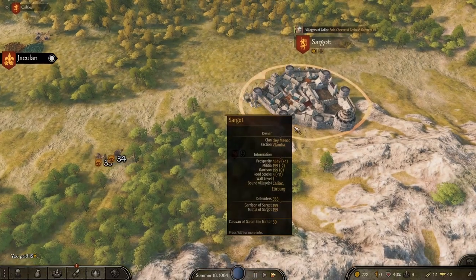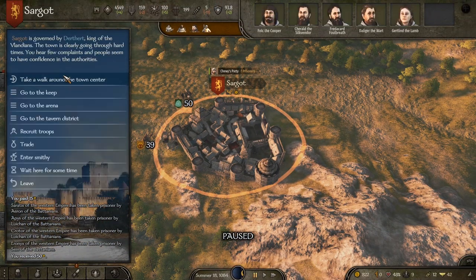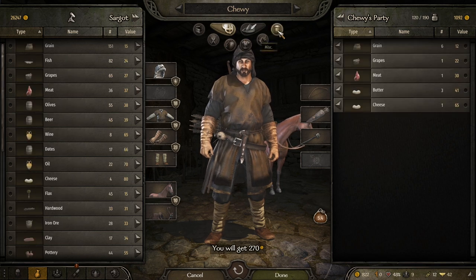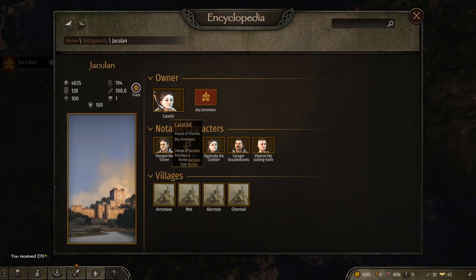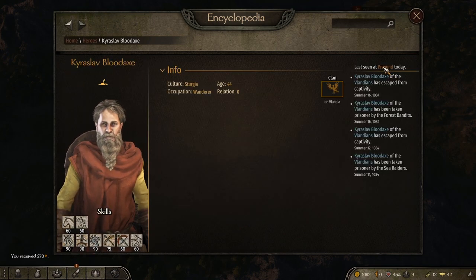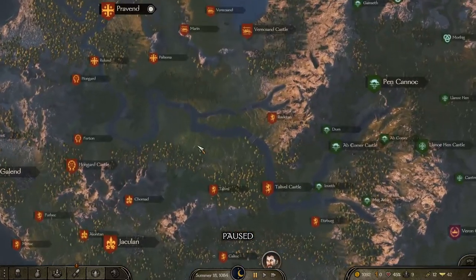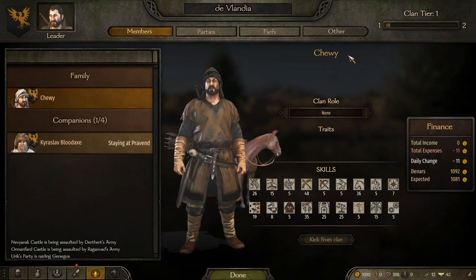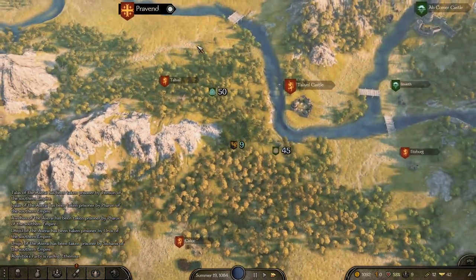We head up to loot what we can — beautiful! We get rid of the prisoners and loot everything. Eventually we want to start making money from smithing but for now we'll hold off. My companion is up in Pravind, which is not too far. We'll kill some looters along the way. All of this is contributing directly to our renown — we're now clan tier 1, which means we can have a much bigger party, but we still want to keep it small for now.